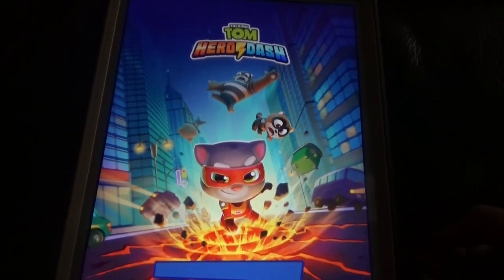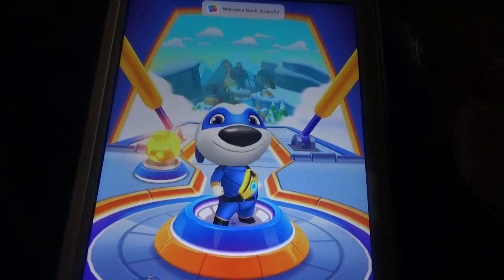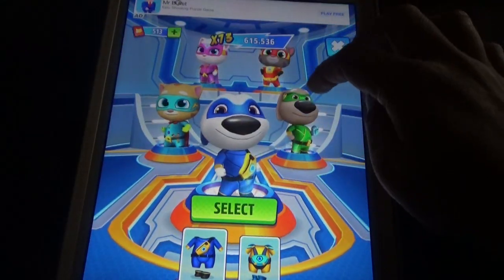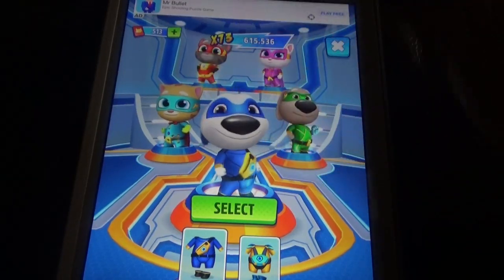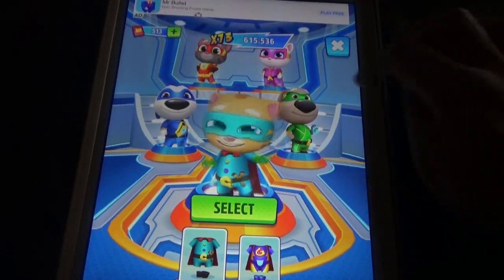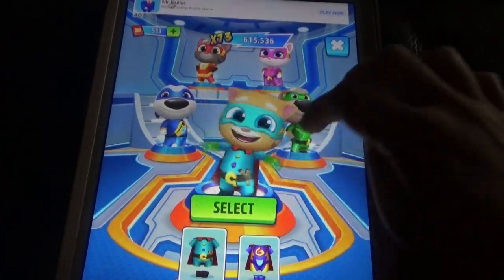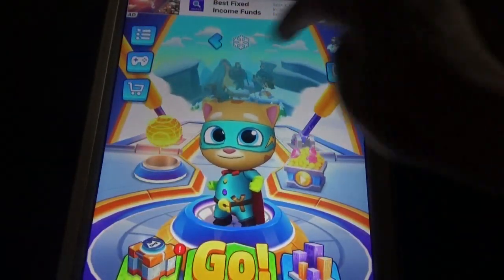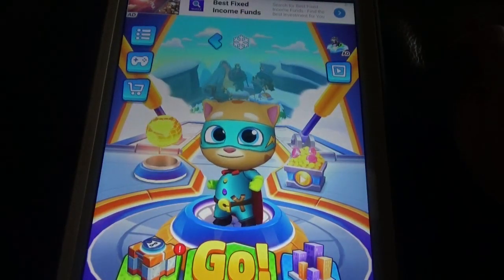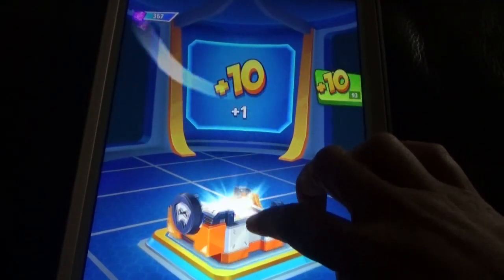For Ginger you can see a skateboard option, but other characters don't have that. We have limited characters: Tom, Angela, Hank, Ginger — and each character has outfits you collect from chests. You get 200 coins every day, there are special events, and you need credits for reviving. There are regular, super, and ultra chests.